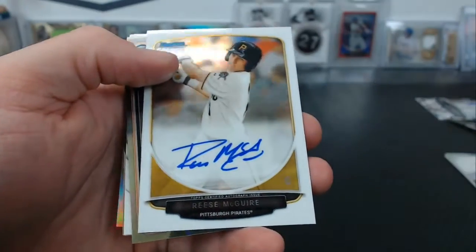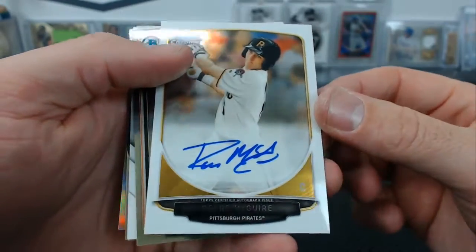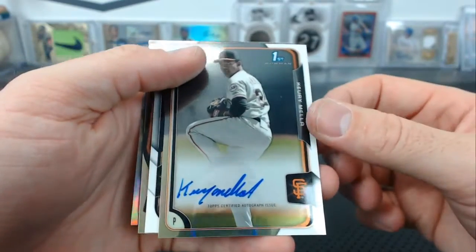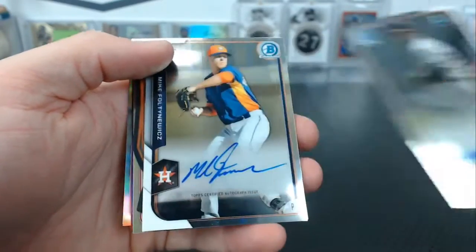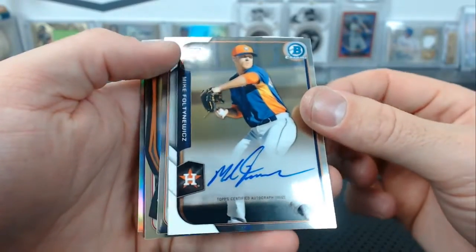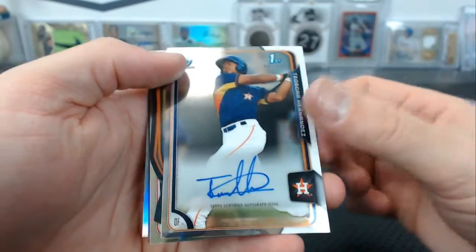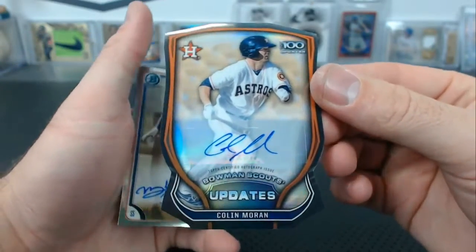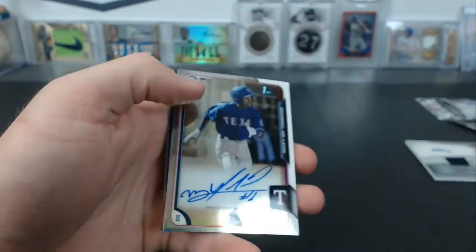John Denny for the Red Sox — actually this is 2013 Draft. Reese McGuire for the Pirates. From 2015 Bowman: Curie Mela, Mike Faltinewitz rookie, Teoscar Hernandez. From 2015 Bowman Chrome: Colin Moran die-cut auto.